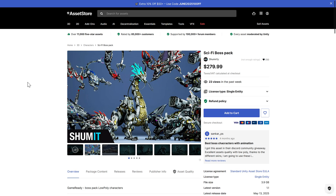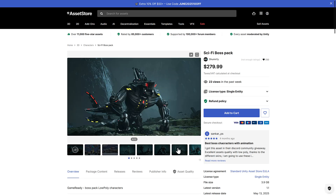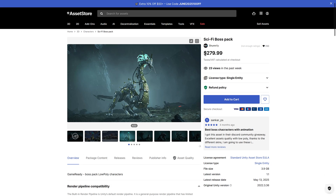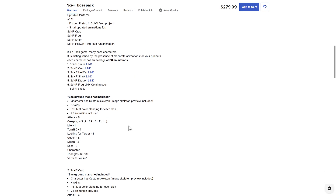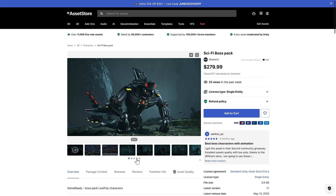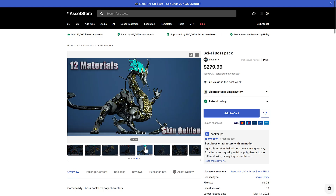Next is the Sci-Fi Bosses Pack — a collection of character bosses with a sci-fi theme. It kind of strikes me as having a Horizon Zero vibe to them. I'm mentioning this one because it's the most expensive asset in this particular bundle. It's available for all three major pipelines, with 29 animations included — a ton of robotic, bossy types. Obviously this is going to be of very niche use depending on what kind of game you're creating.